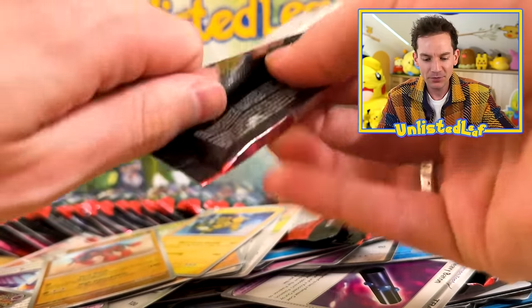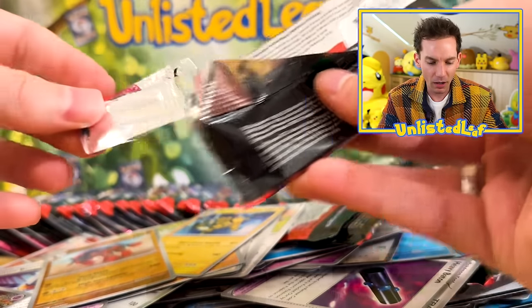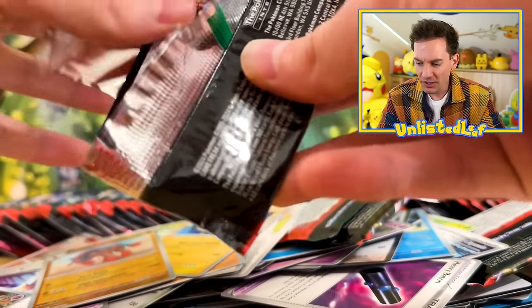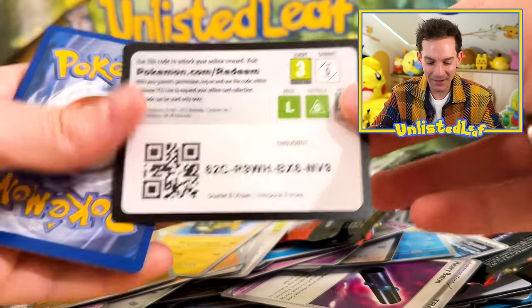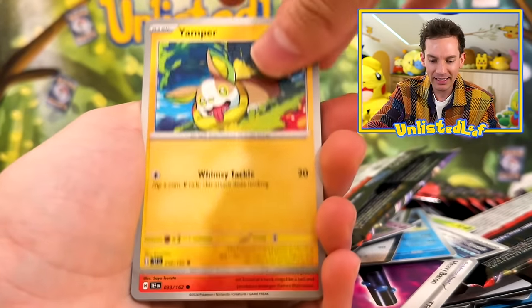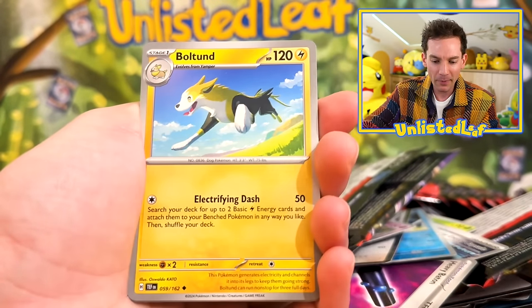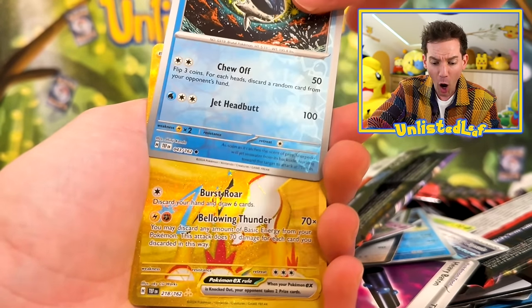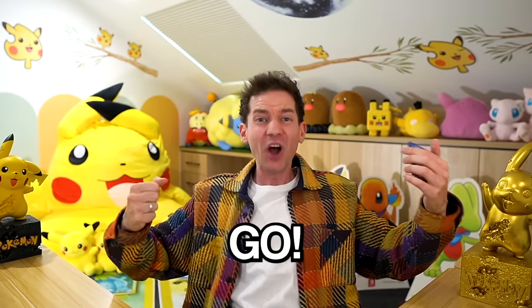Speaking of Iron Leaves — Mr. Incredible over here, one too many protein shakes. Okay, to the side. We got Bolt Lens, Mudsdale, Explorer's Guidance. And — BOOM! There we go! Ladies and gentlemen, the first Unlisted Leaf mystery pack giveaway! Raging Bolt EX full art card! And again, a Melmetal — it's always a Melmetal.